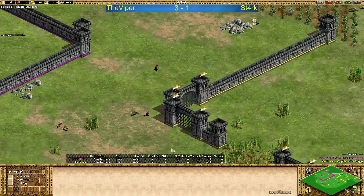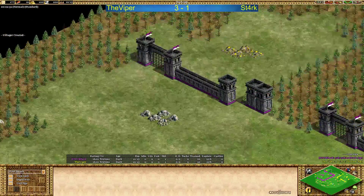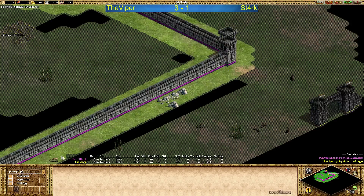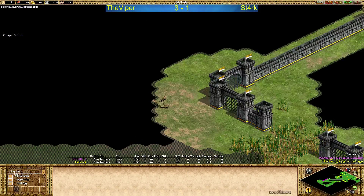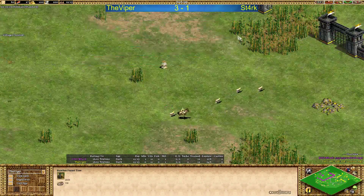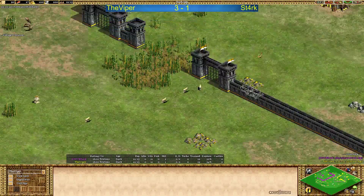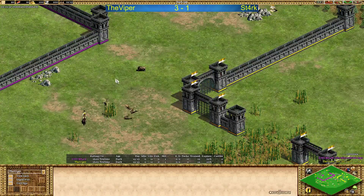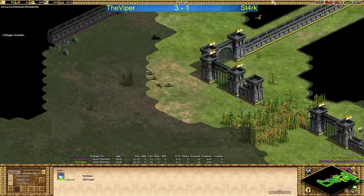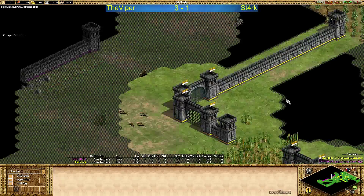Does Viper have any resources outside? I'm not sure whose boar this is. We have one boar for Stark — inside is a very, very large base actually, and a second boar. This means that is Viper's boar. Stark can see it but Viper cannot see it right now. It might run into the line of sight from the gate. Viper is getting the first boar in, and I'm assuming he's going to go for the second boar very soon now.